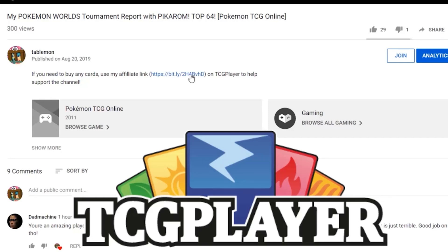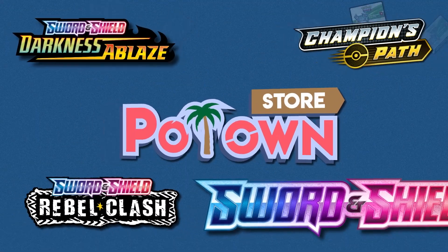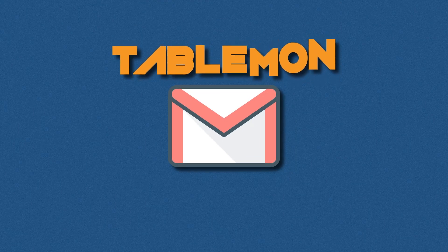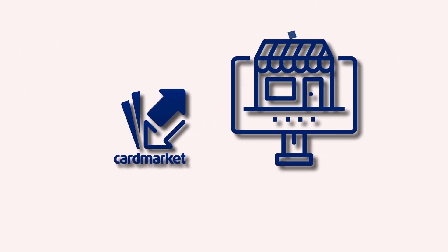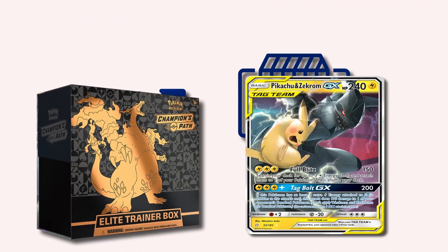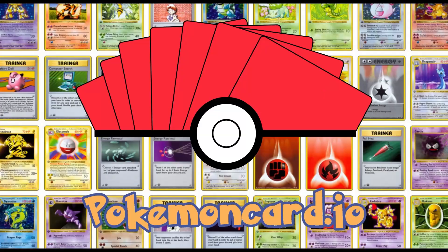If you're planning on buying any cards from TCG Player, make sure you use our affiliate link in the description to help support the channel — it's the best way to do it and it's free. For PTCGO codes, Pokemon Store has all the latest sets and promos instantly delivered to your email — use code Tablement for 5% off. Cardmarket is Europe's largest online marketplace for Pokémon cards. This video is also sponsored by the Pokémon TCG deck-building website PokemonCard.io.